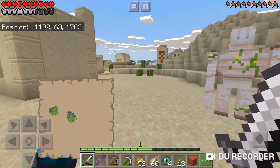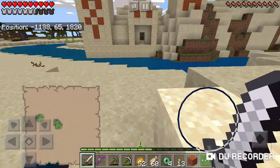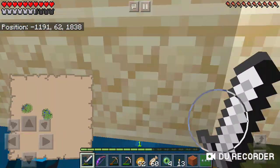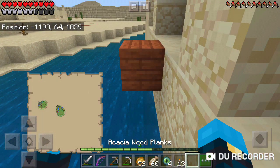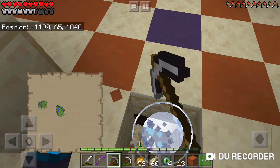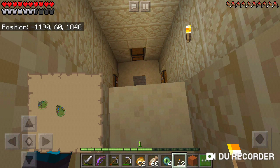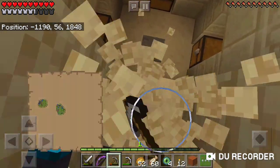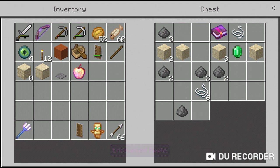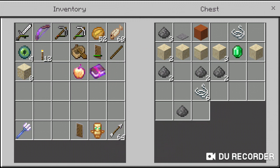Alright guys, we found a village with a — a freaking — what are these things called? Desert temple. Well, this is probably the best looking one I've seen so far. I know we haven't been at this one because we've never been at any that weren't underground. First thing you want to do in these is always break the middle pressure plate, if you guys didn't know. I don't know why there's just an enchanted golden apple sitting right there, but I'll take it.